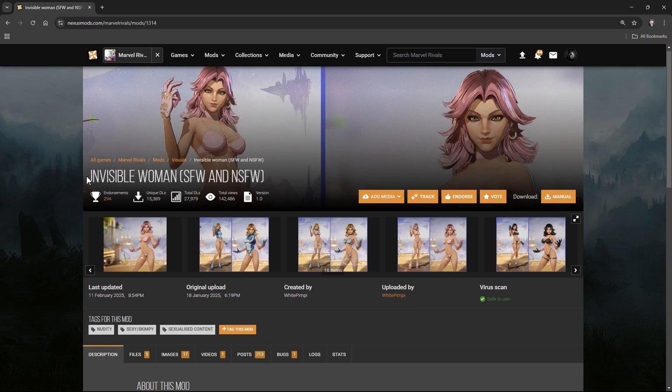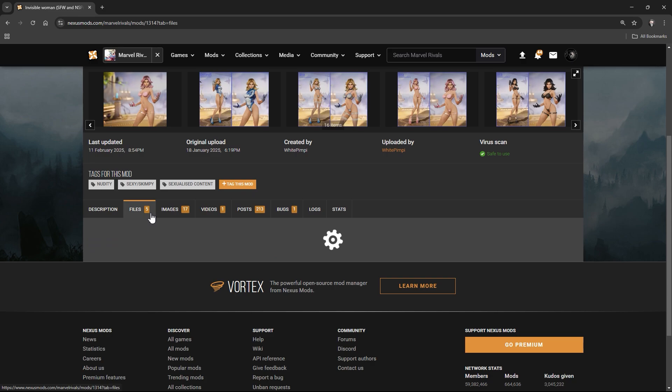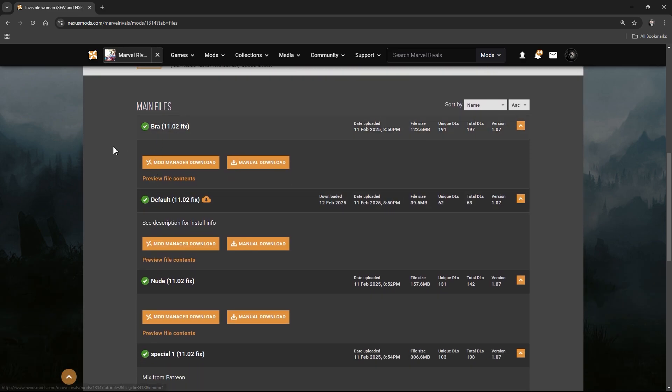First, download the mod — I'll use this one as an example. Go to the files section and download the latest version of the mod. For some mods, there is more than one version, so choose only one.